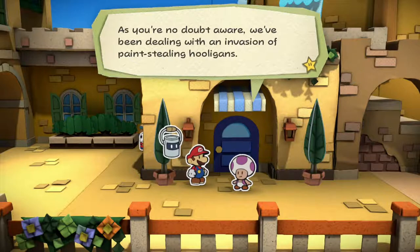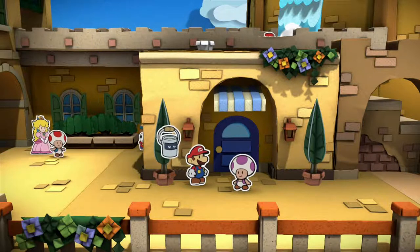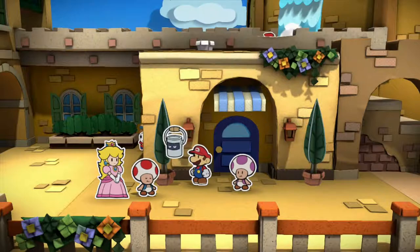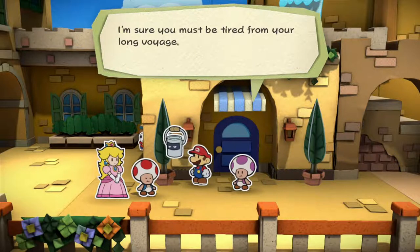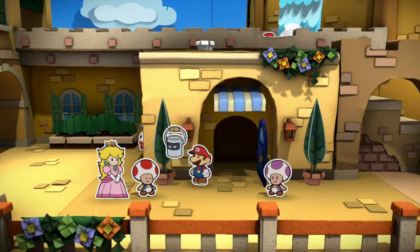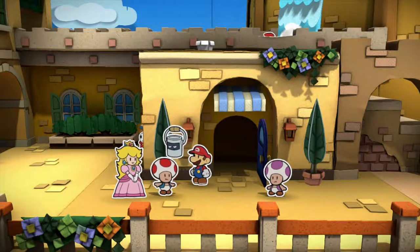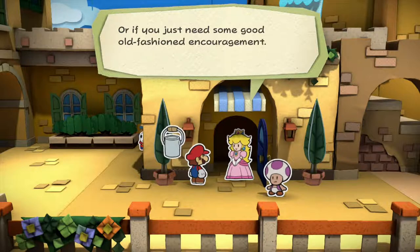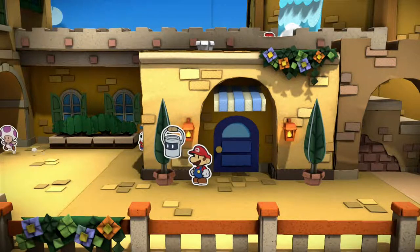My apologies for the rather non-existent welcome to Port Prisma. As you're no doubt aware, we've been dealing with an invasive invasion of paint-stealing hooligans. Anyhow, if things had gone as planned, these would have been your guest quarters. Princess Peach arrives — I'm going to guess he's the mayor of Port Prisma. She can heal us, although we're on 49 out of 50 HP so I'm not too worried. She calls him 'purple toad' — even she knows there are too many toads to tell apart.